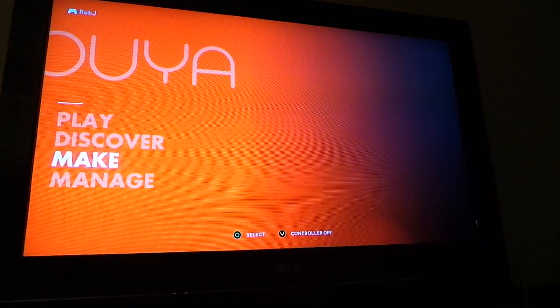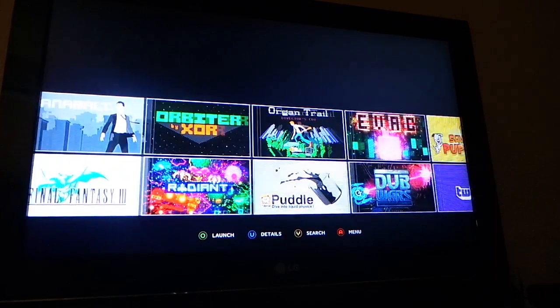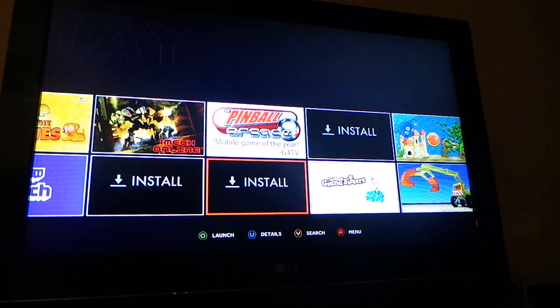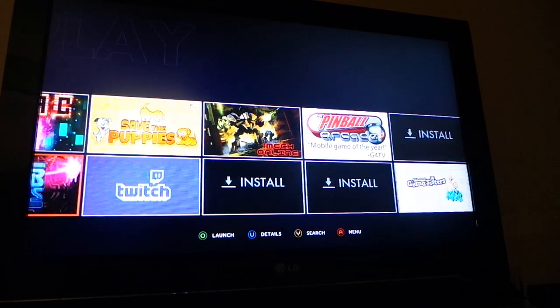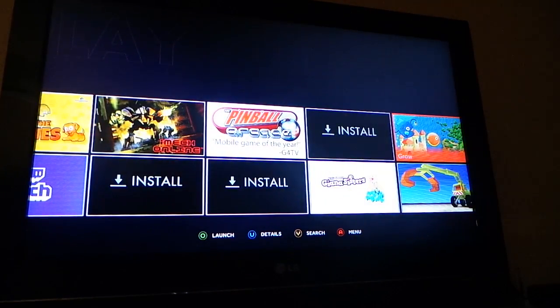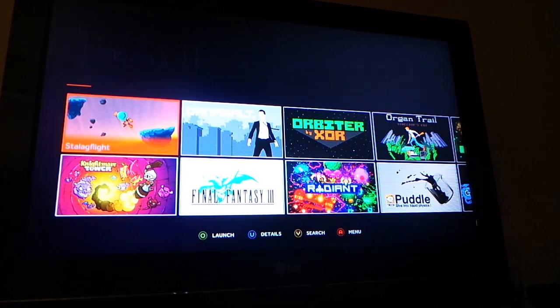You can see there are just four pretty simple options. Play is where all the apps that you've downloaded are going to appear, and you can see I've already tested out a ton of different games here. If you install a bunch of games at the same time, they'll download in the background and then you come here and install them. It's a nice magazine look at all the games you have available with a nice cover for them.